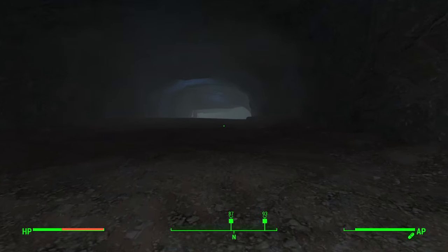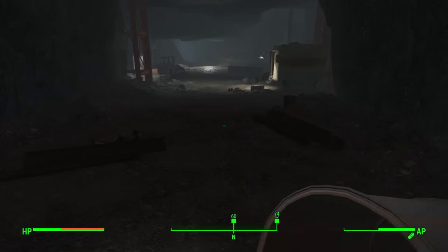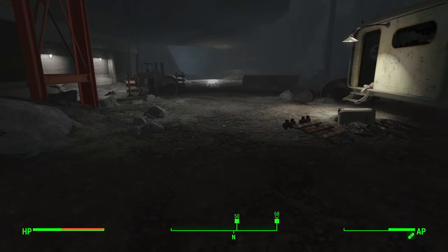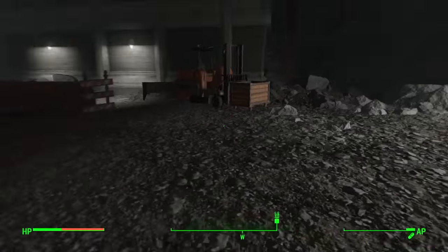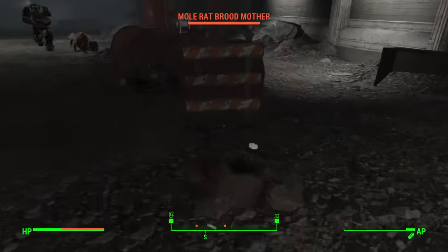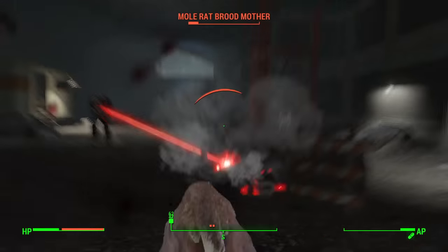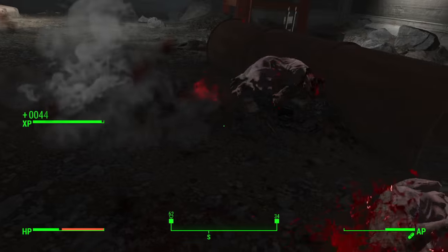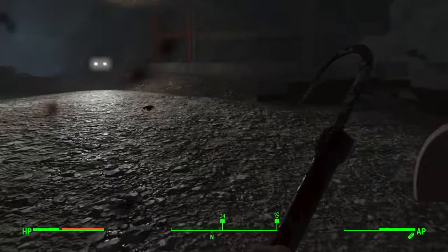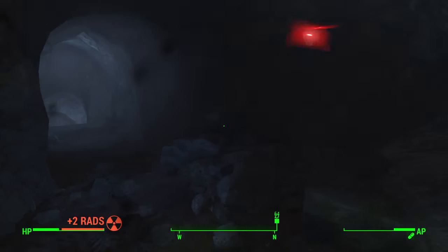Now we've got to find the two other workbenches. Starting from the main vault room, make an immediate left into a large opening and continue down. This part gets a little confusing because there are a lot of tunnels, caves, and different turns you can take, so do your best to pay attention to the route I'm taking.